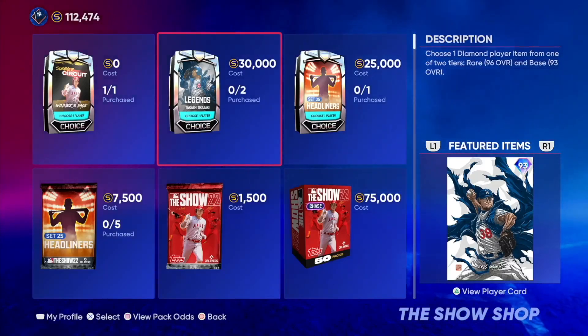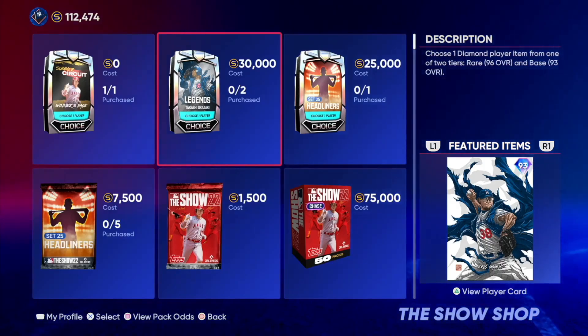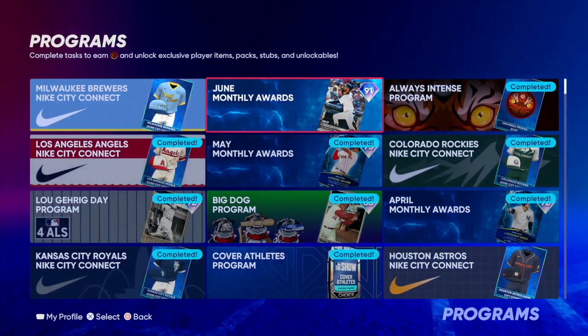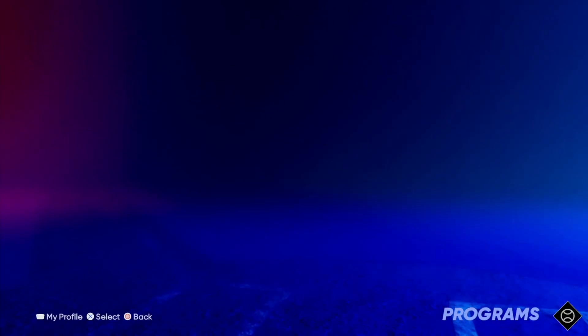What's going on guys, United Gaming Backloader MLB The Show 22 video. In today's video we are going to be talking about all the new content that just dropped today. We got a brand new Takashi Okazaki Pack, a new Set 25 Adlander, a new roster update, a brand new program, new monthly awards — we got so much of this stuff. Please hit that like button and subscribe. Let's get into it.